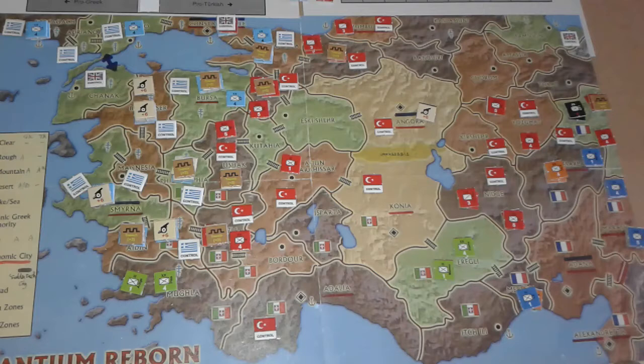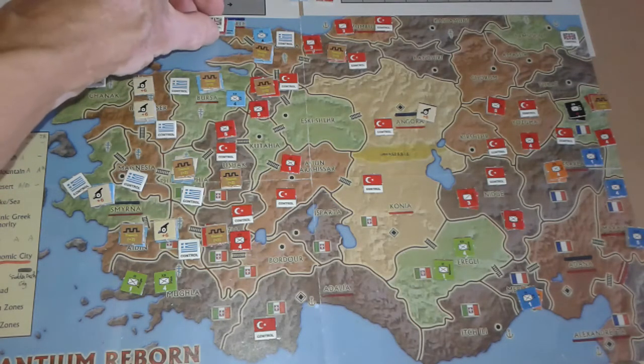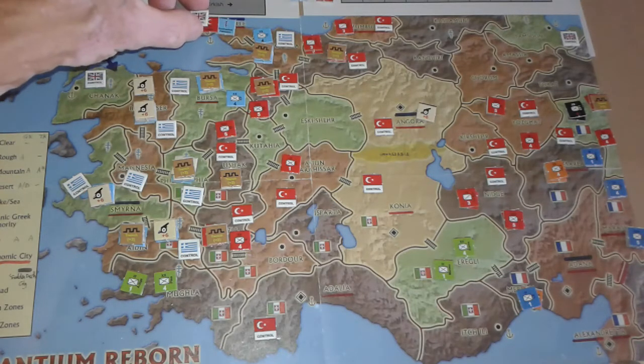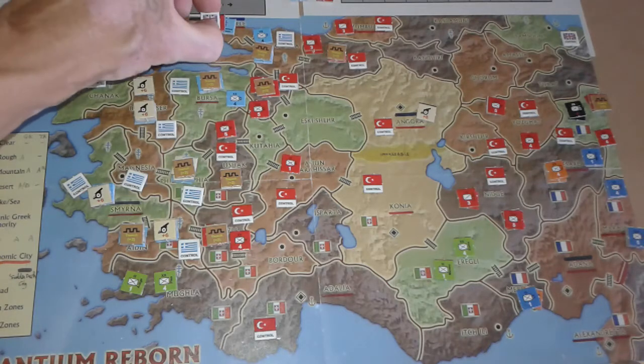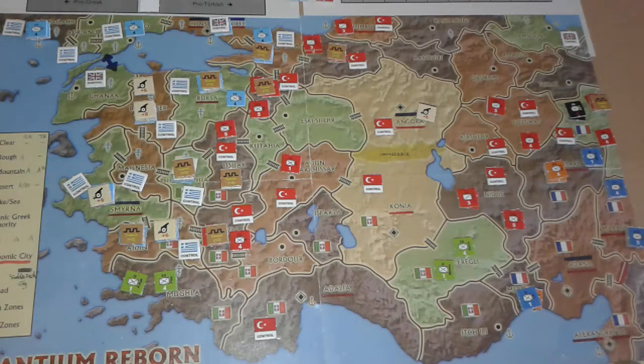Maybe it's a bit late in the game for that. We're on turn 8 out of 15. Because Constantinople is still under British control, you've got both the Greek Ecumenical Patriarch and the Caliph — religious leaders in Constantinople — each providing one point of political support for each side.